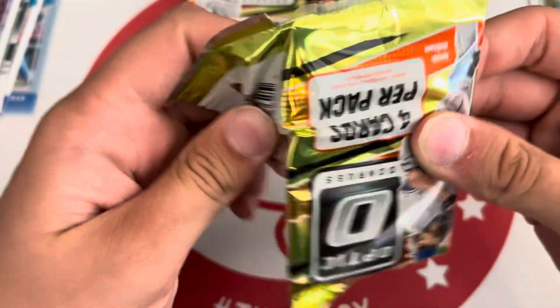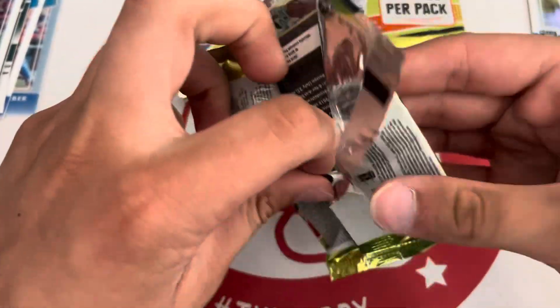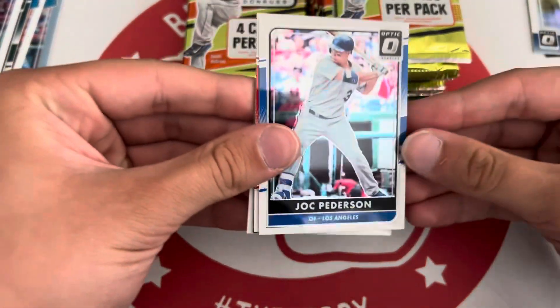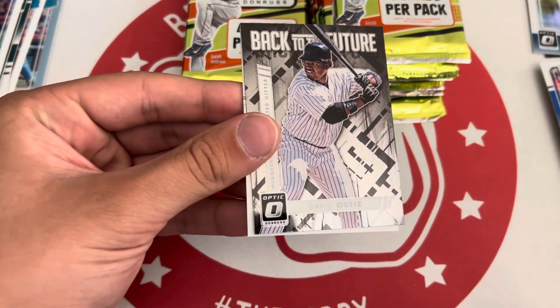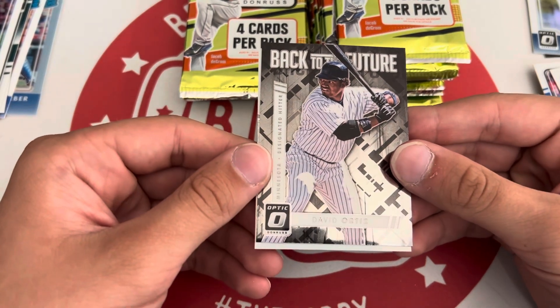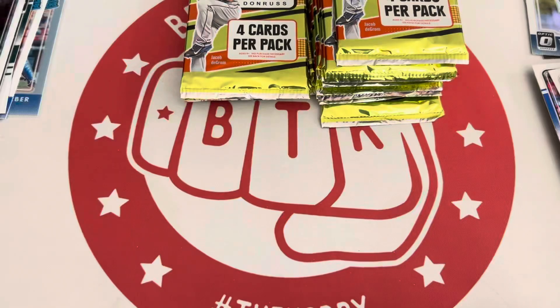Obviously no license with the logos, but this was the first year they made it on big baseball. Zack Greinke. Back to the Future of Big Papi — these are cool inserts, I like them. Back to the Future — cool. And Altuve on the Diamond Kings.